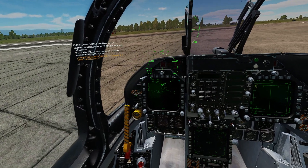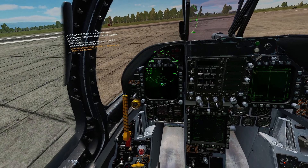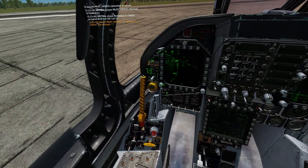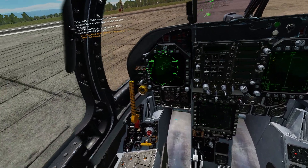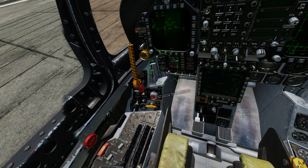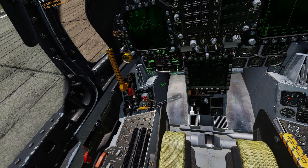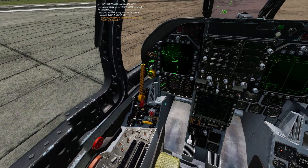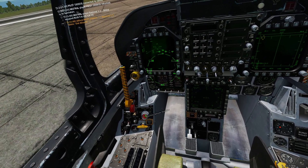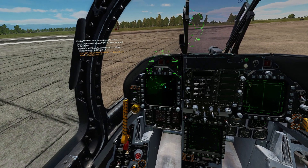In order to jettison a pylon, we will want to select it. In this case I will prep to drop this outer fuel tank. I will select right inner corresponding with the pylon, and I will move this station select jettison knob to rack LCHR - rack launcher. At this point, if we arm our plane when we're in the air and we press this jettison button right in the center of that knob, it will jettison whatever we have selected.